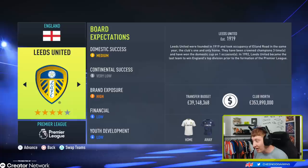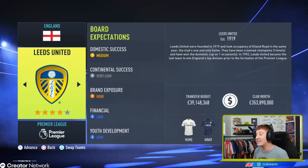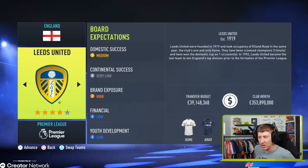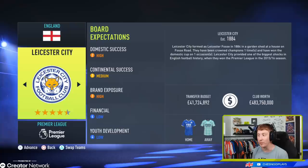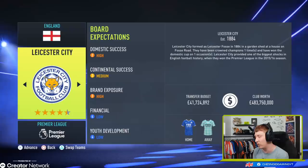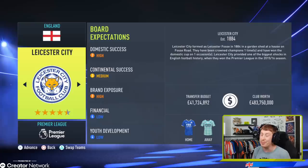Leeds — one of my favourite saves ever on the channel. High brand exposure, medium domestic success. Just finishing top half is probably enough for Leeds as they rebuild and establish themselves back in the Premier League, but with a £40 million budget you could add a player or two to push for Europa League in Season 1, certainly Season 2. At Leicester, you've got to be finishing top four — high domestic success expectations. They've fallen short in real life the past couple of seasons. Medium continental success, so perhaps a quarterfinal appearance would be enough, but certainly prioritise the league at Leicester.